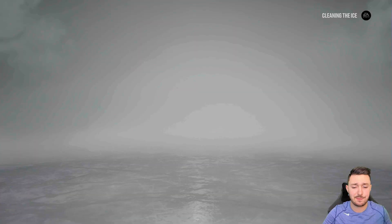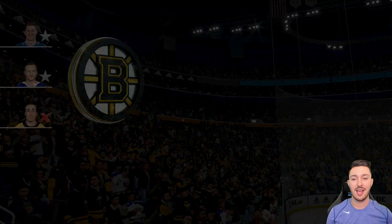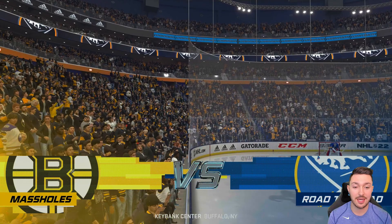We get promoted back to division four — just a quick stint in division five. Now in division four, our first game is against Mass Holes with X-factor Marchand, Team of the Week Stamkos, and Nathan McKinnon. It's not gonna be an easy one, I can tell you that much.